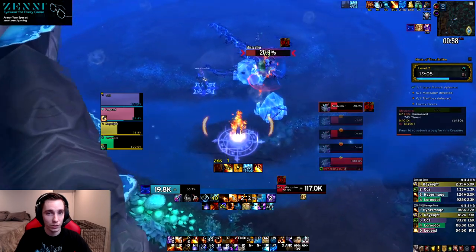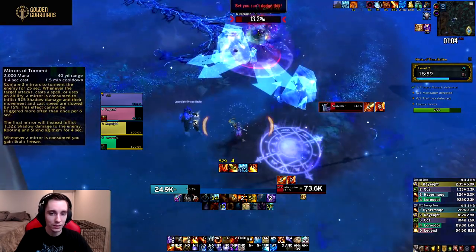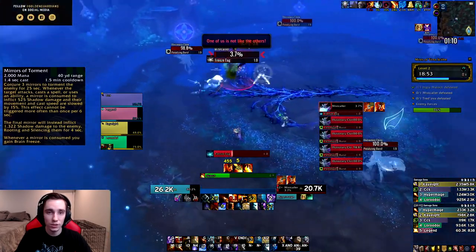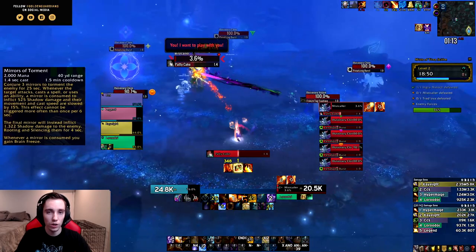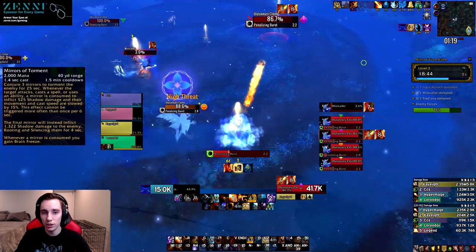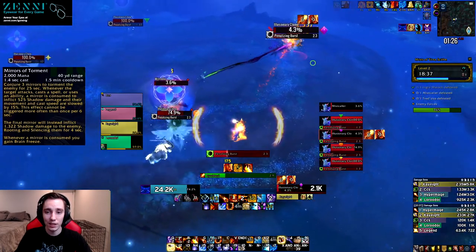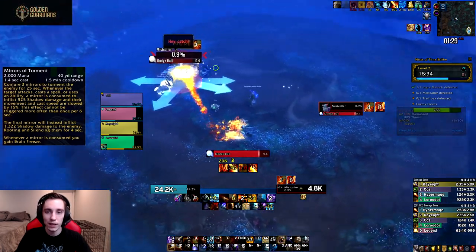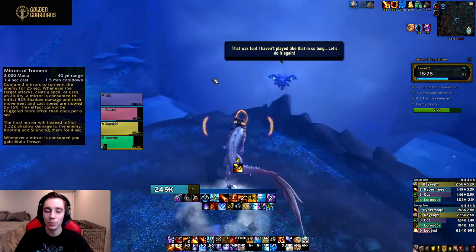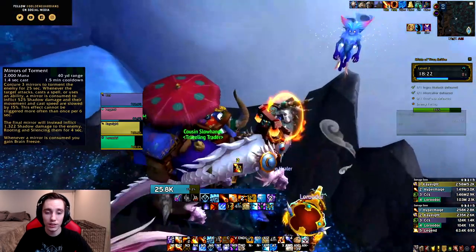For Venthyr we have Mirrors of Torment. This might be okay because it gives you some Fire Blast cooldown reduction, so you're able to get essentially one, maybe two extra Fire Blasts in your Combustion, which might be quite nice especially with one of the legendaries I'll talk about later. Going Venthyr might be the play because it enhances your Combustion. One downside is that Mirrors of Torment is a 1.5-minute cooldown, so if Kindling ends up being the play they may line up, but otherwise you'll have to sit on one of those cooldowns to ensure they line up.